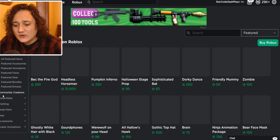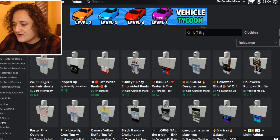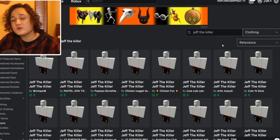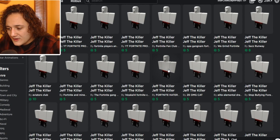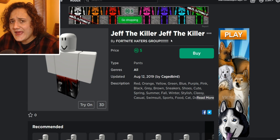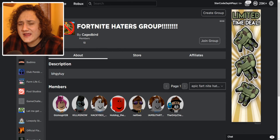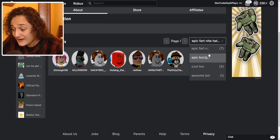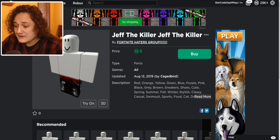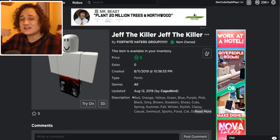Let's rapid fire on to the pants. Let's go to pants and type in Jeff the Killer - they might have some Jeff the Killer pants. They're strictly just black with some Kool-Aid stains on them. And oh, look at this - Jeff the Killer by the Fortnite Haters group. This epic Fortnite Haters group actually has like 13 people in it. I kind of like Fortnite but let's go ahead and buy this. We just got the pants.